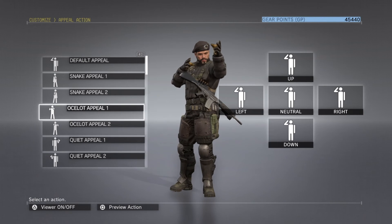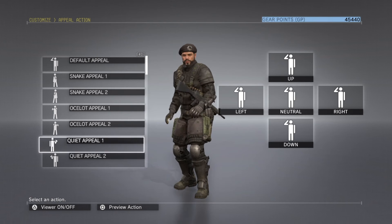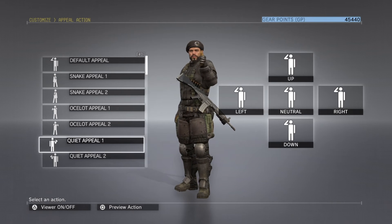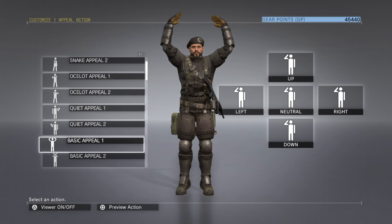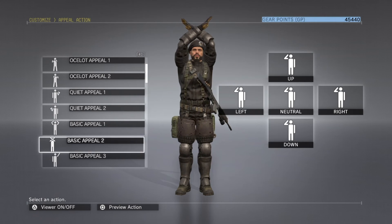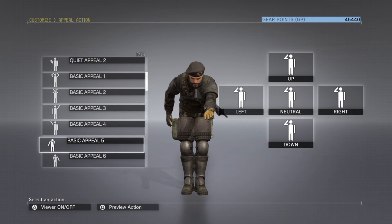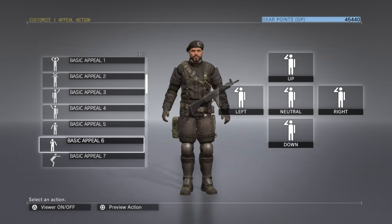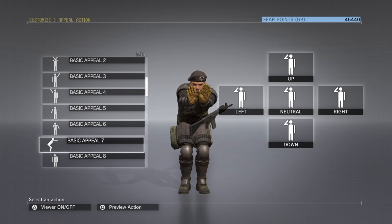You could also buy them separately. There's the Ocelot emote, Snake emote, Quiet, there's Dance emotes, there's various poses. They're all pretty cool, depending on which one's your preference. They make me laugh, to be honest. Just look at them. I don't see myself really using them much, but they're fun to play around with and stuff like that.